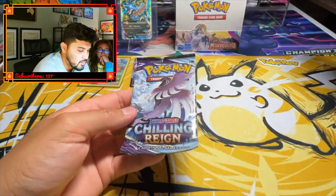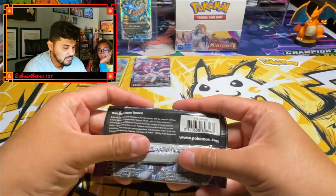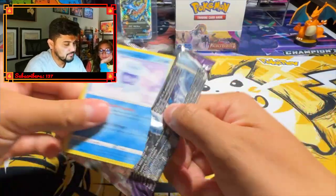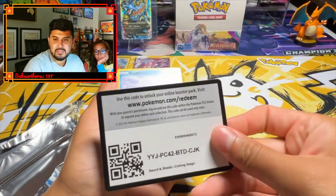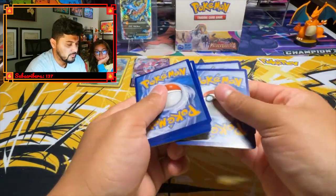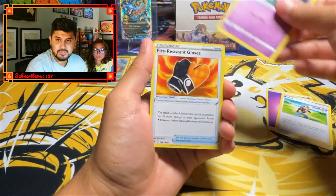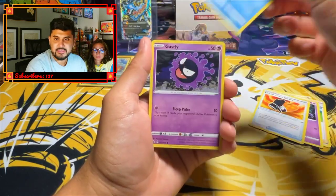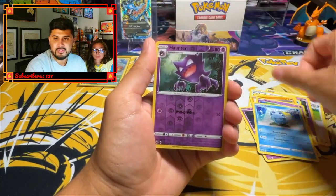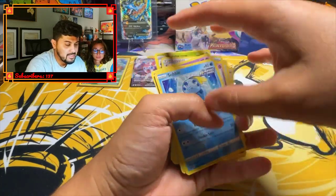Last but not least, my boy Articuno — my favorite of the birds. Let's see if we can get some last pack magic. Code card. Energy. Brawly. Haunter. Fire-resistant gloves. Castform. Ghastly. Kubfu. Hattenna. Sableye. Haunter again. And an Abomasnow. So that was anticlimactic. But once again, exciting to open.